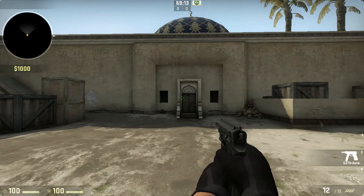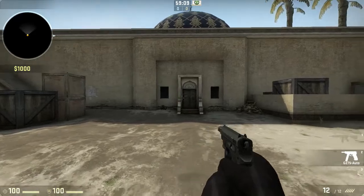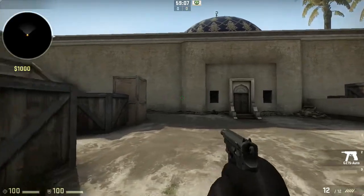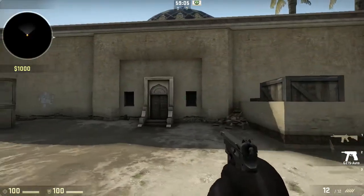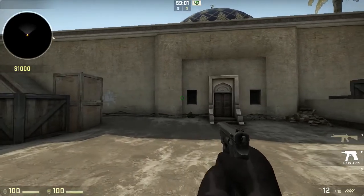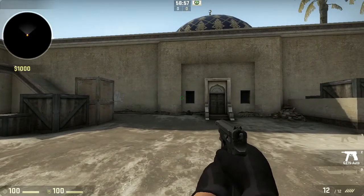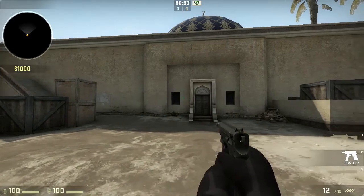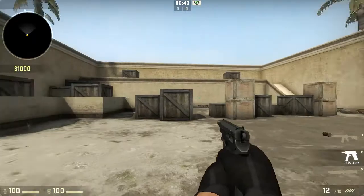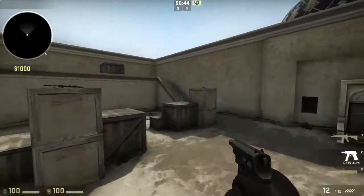Eco rounds are a little harder because of it. It's an automatic pistol, its damage is really high, and overall its mobility while shooting is really effective during eco rounds. What I'm first going to do is show you the spray pattern, show you tips on how to shoot with it, and then put some bots on the server and show you guys how to use this against people.